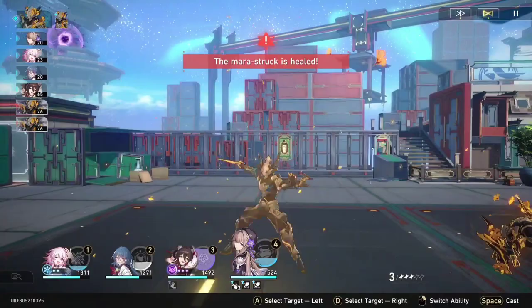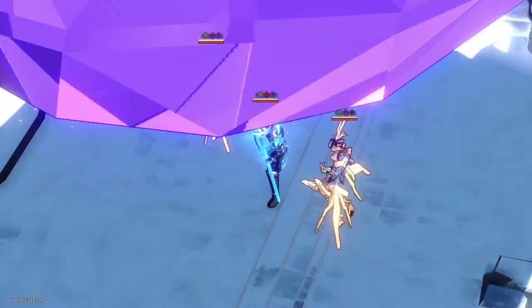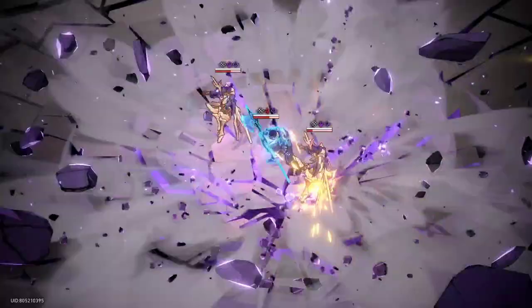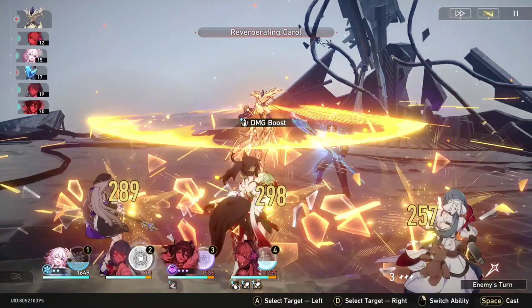The best part is that Herta is a free hero. You will get multiple copies of Herta as you progress in the simulated universe. My Herta is only level 40 and the equipment that I use on Herta is actually pretty terrible, which goes to show how much more powerful she could be. By the way, I'll show you the equipment at the end of the video.